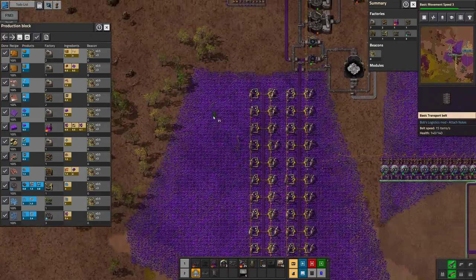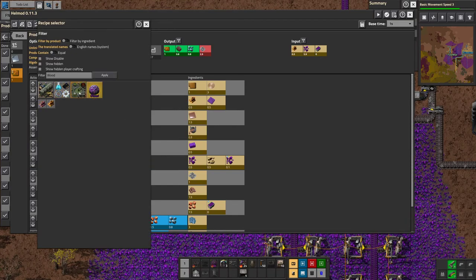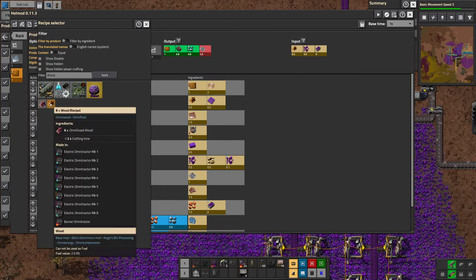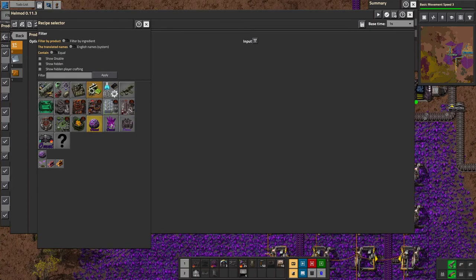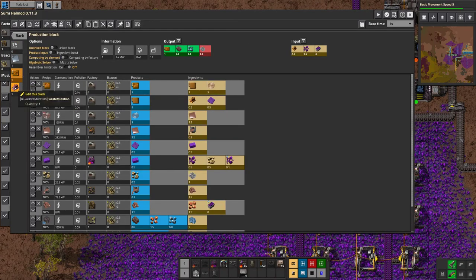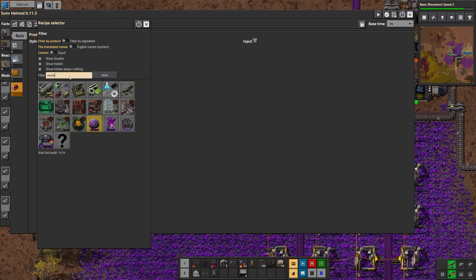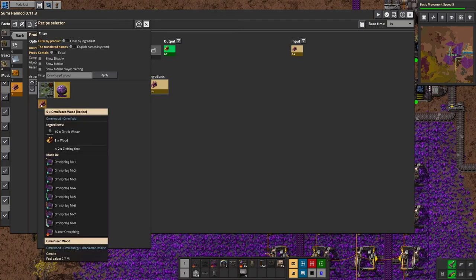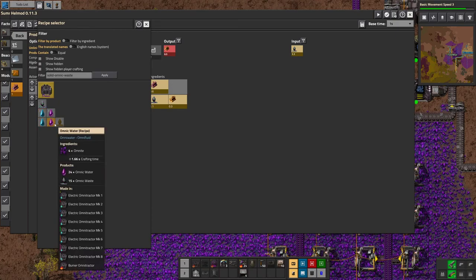We also need wood — I forgot. How are we gonna get wood? I can make it from omnic waste and wood. I'm gonna — wood. So, omnifused wood. I need half a wood per second. We're gonna need the matrix solver here. Half a wood per second, which needs 0.4 omni wood, which needs omnic waste, which we can get from omnitraction.